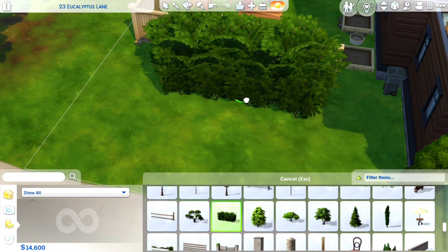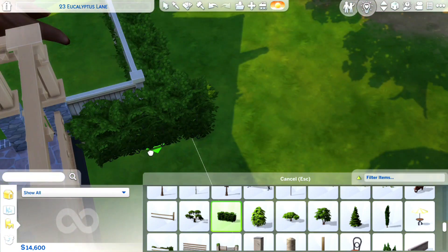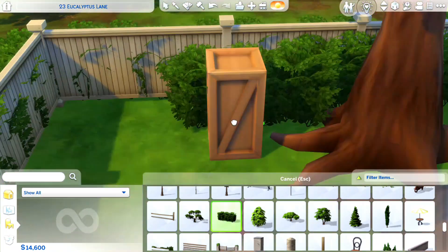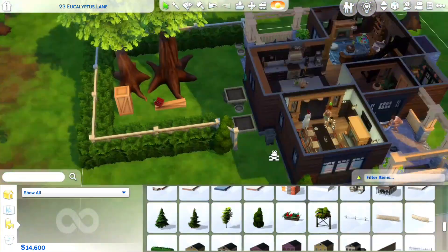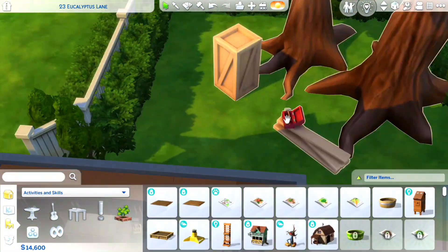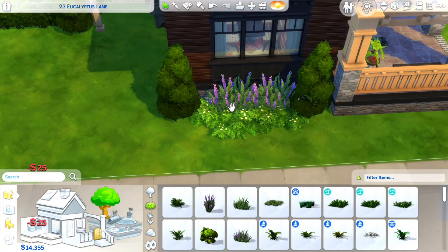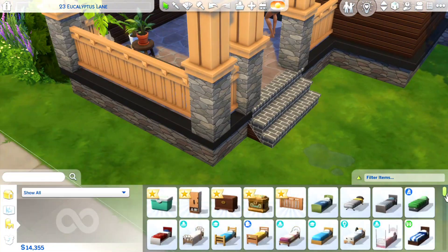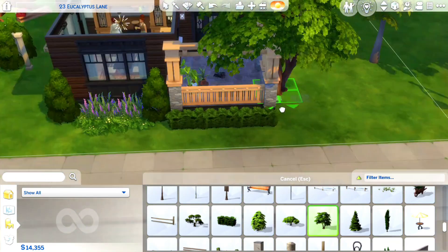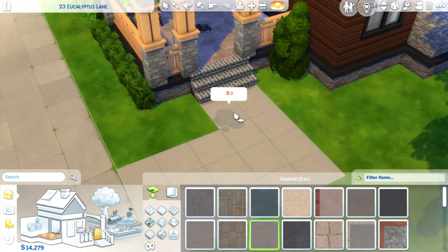Now we're just landscaping with the live edit objects, using my favorite hedges that I always line all of my builds with, and we're getting close to the screenshots. If you guys made it this far, thank you so much. Make sure to hit the subscribe button and the post notification bell so you're aware of future builds. I'm definitely going to be doing more Growing Together content here soon. I also have a series on my channel called Filling New Crust, where I fill new worlds with base game only builds. If that interests you, definitely subscribe and I hope to see you in a future build!